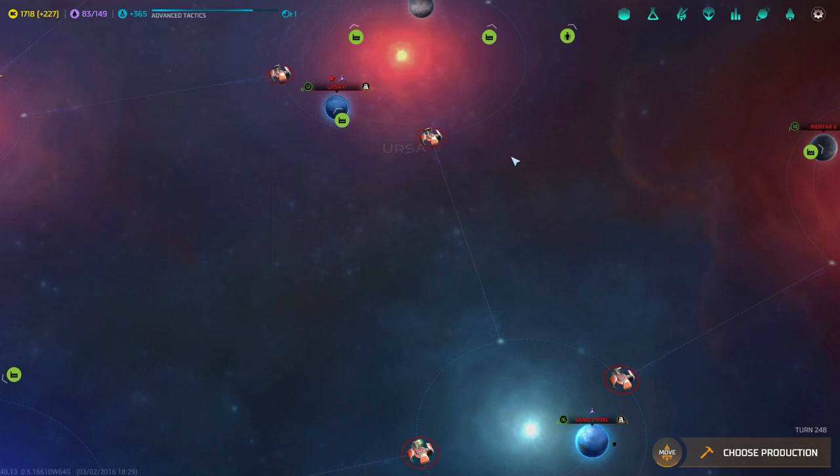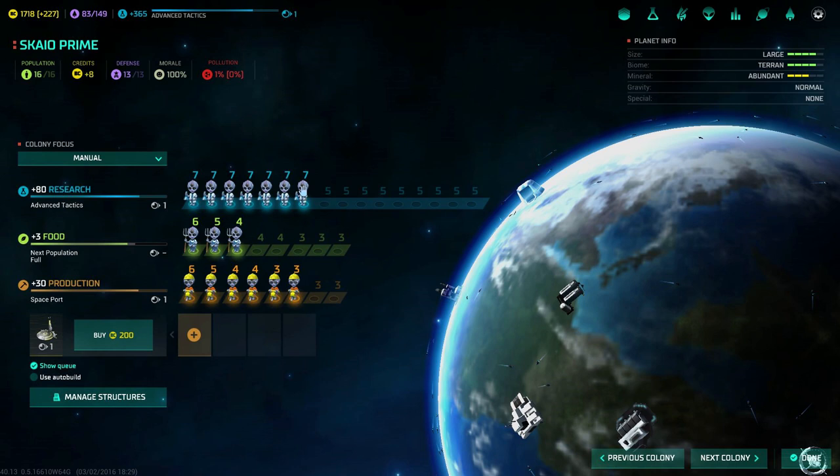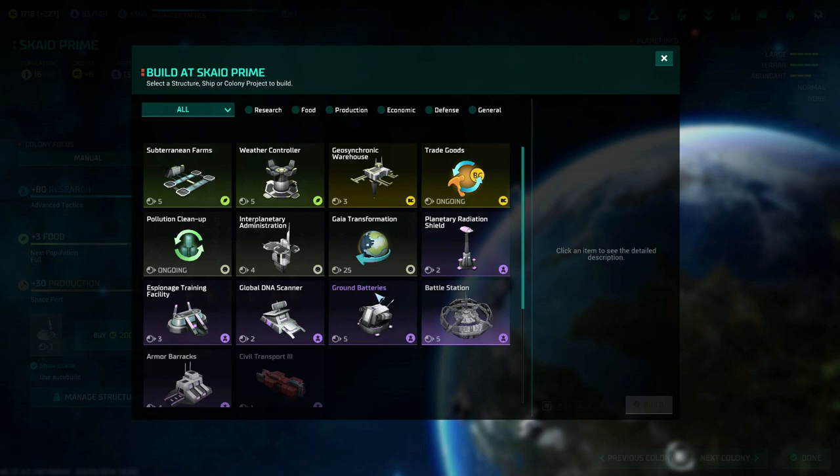So how do you compete against Cylons? The best thing is to go and conquer them. All you need is one of their planets — we have one here, Scala Prime. You can see they are producing a lot. This would normally be 5 because I have built the Astro University here as well, but it is now 7 because of their special trait.